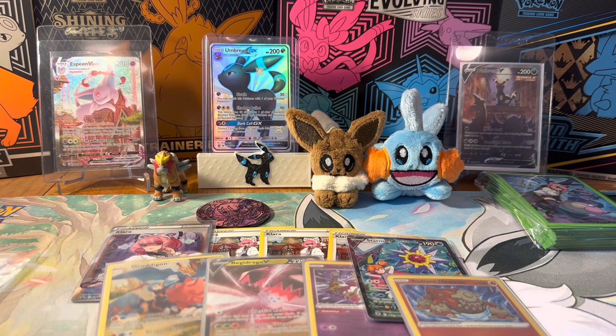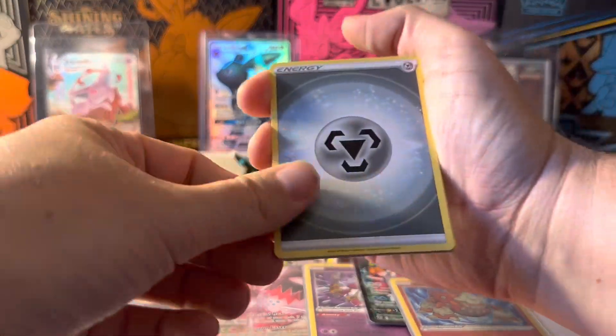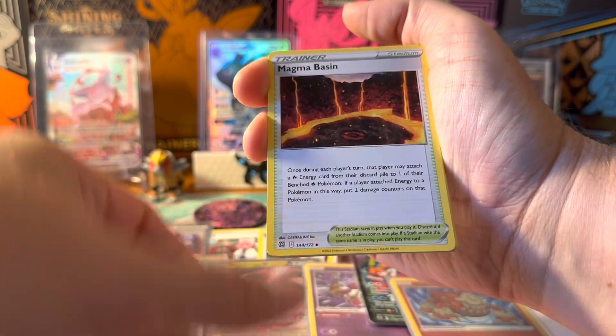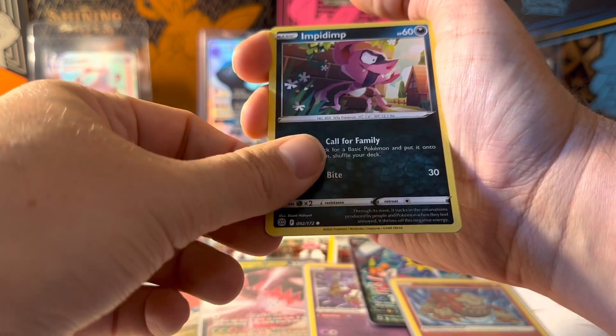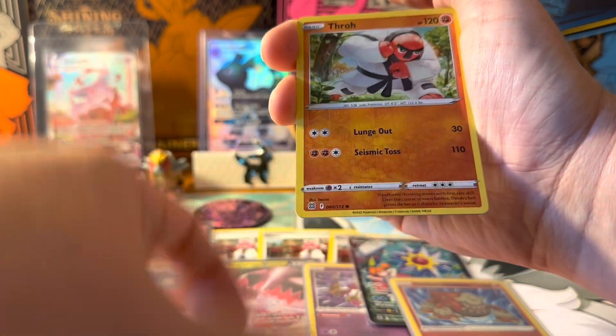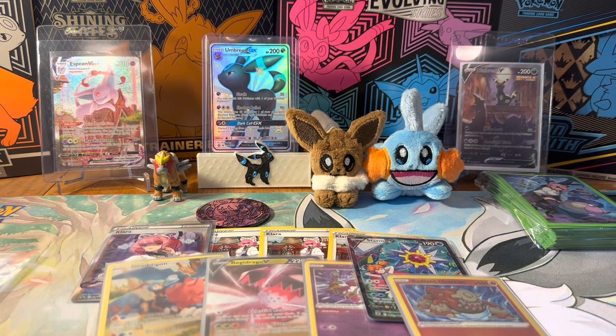I did actually pull the Cynthia in Japanese in my one box of Battle Region. I did end up trading her to somebody who'd never collected Japanese before for a card that I needed — I think for Astral Radiance or Lost Origin. This is a good trade. We got Muk, and that was out of our Brilliant Stars pack. And then we got one more out of this player box — Fusion Strike, the largest TCG set that Pokémon has ever made and also one of the more difficult ones to pull from.